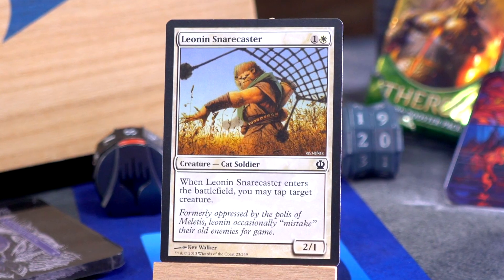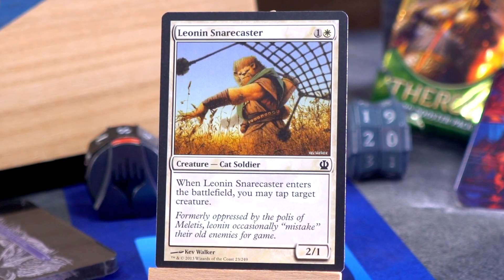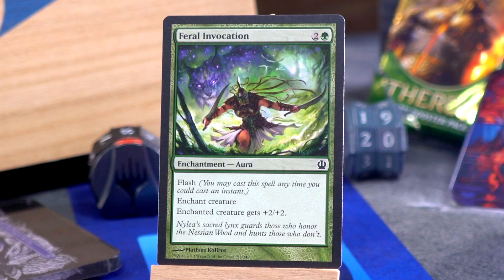Speaking of 2/1s for two: Leonin Snarecaster — one and a white for a 2/1 Cat Soldier. When it enters the battlefield you may tap target creature — or you may not, it's up to you. In Magic: The Gathering, you make the decisions. This card was fine — you could let an attack through if they were Voltroning up their one big creature and you tapped it so all your little things could attack.